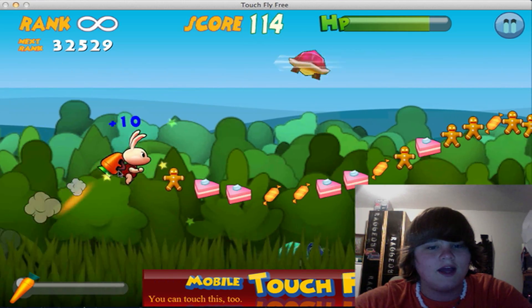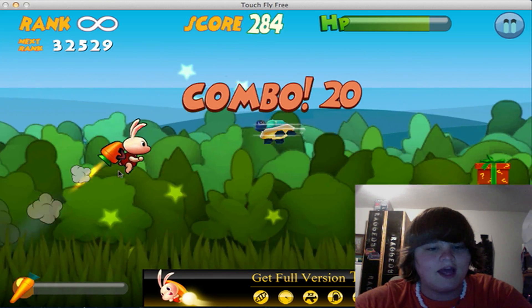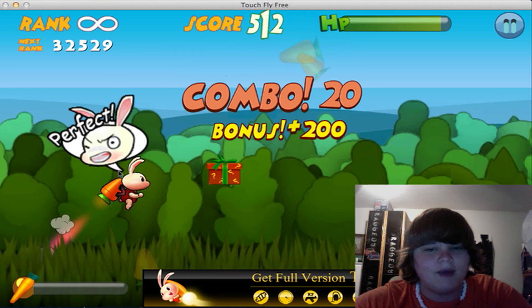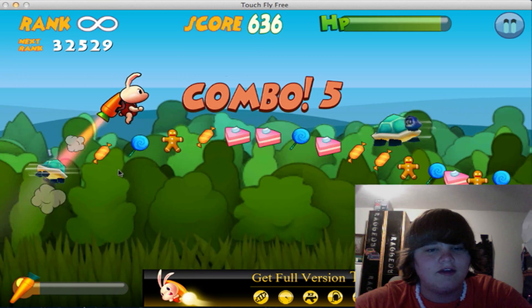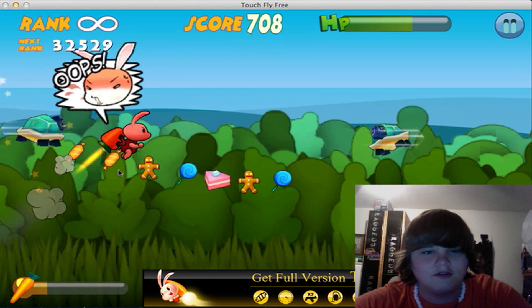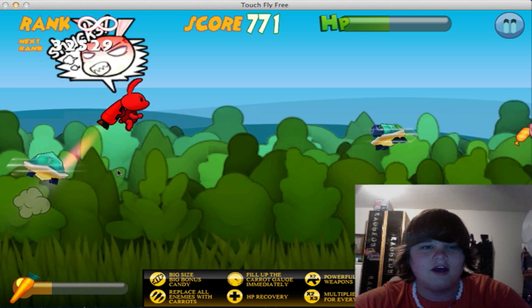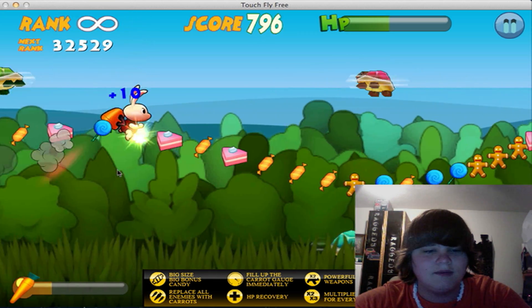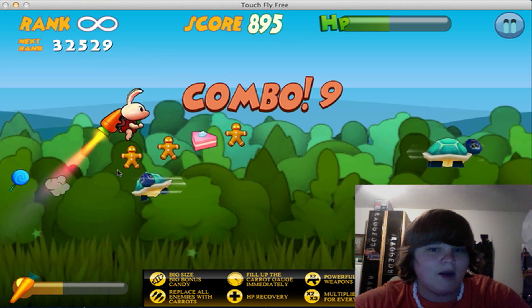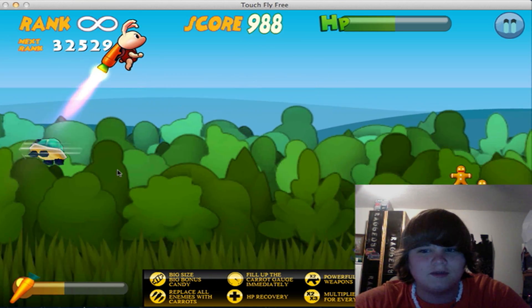Your HP will go down, and you have to get these candy. As you get these candy, your little carrot power builds up. You can also get some presents which allow you to kill the turtles. If you hit the turtles, you also lose HP, and if you hit the ground, like I said, you lose HP. The object of this game is to keep getting the candy and build up your carrot power, and when you press the carrot power, I will show you guys what happens once I get it.